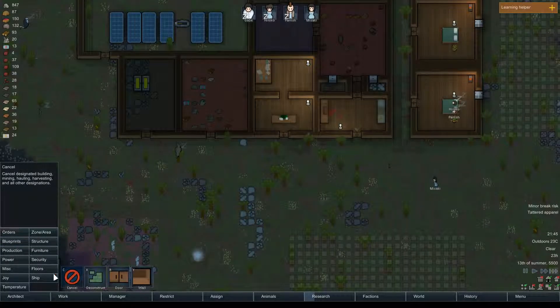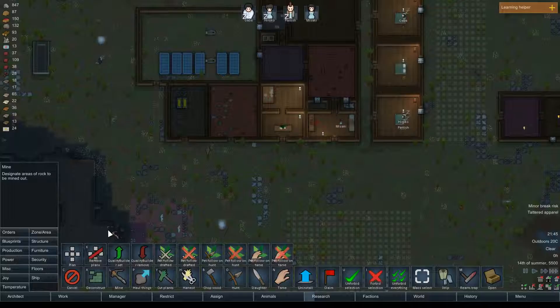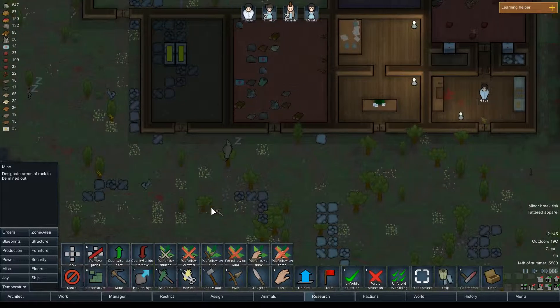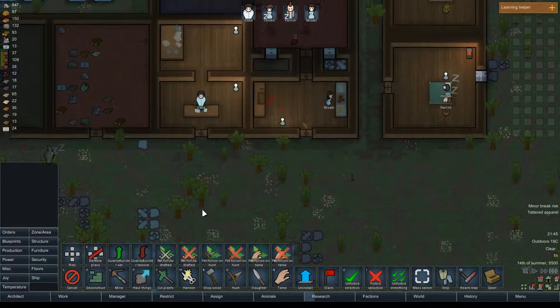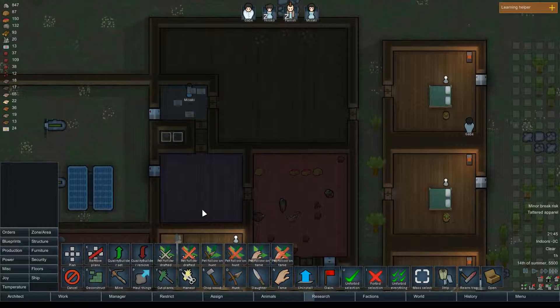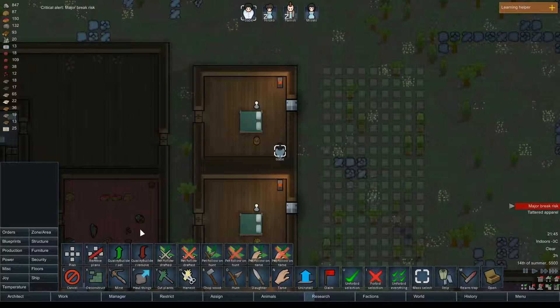I did figure out how to import blueprints, by the way. I mean, I've got meat stored up — the hunting's automated, so that's always good. Icarat, yay.